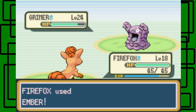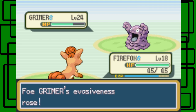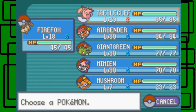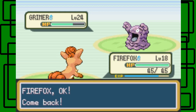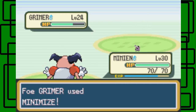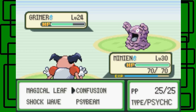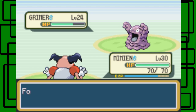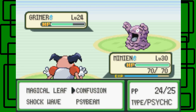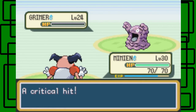How much does an Ember do? Just about the same. I'll switch out then. It was worth a shot. It's gonna use Minimize again, okay. Go for Confusion then — Confusion missed. Disable. There we go — quick, go ahead. Awesome. Super effective, yep.